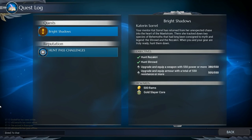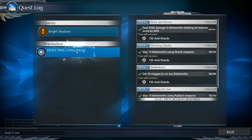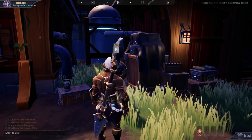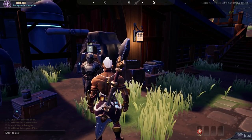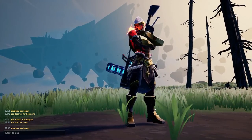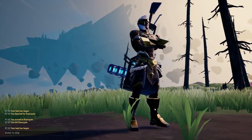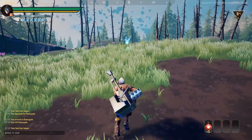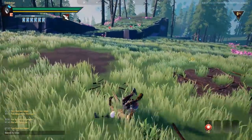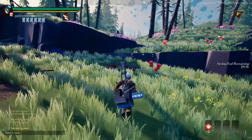You can get cells from reward systems in the game, such as cores. Cores are rewards from quests, hunt pass events, and other developer events. Cores come in silver, bronze, or gold — gold cores have the highest chance of giving a plus three (epic) cell, while others may give plus one or plus two cells.